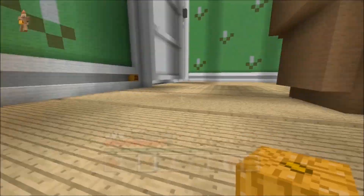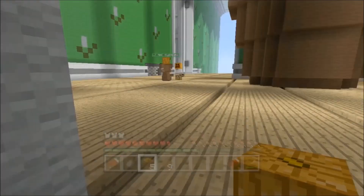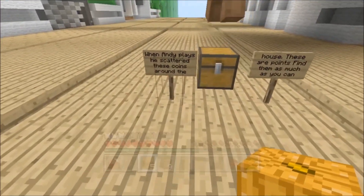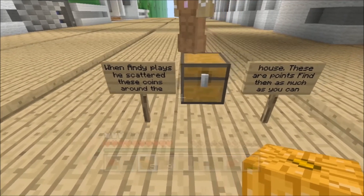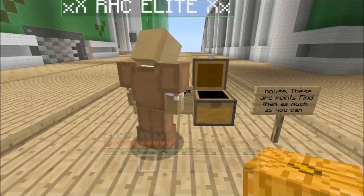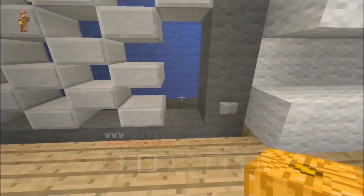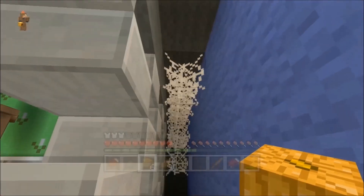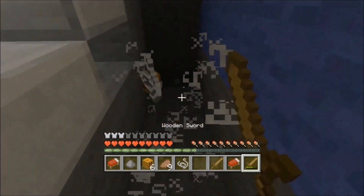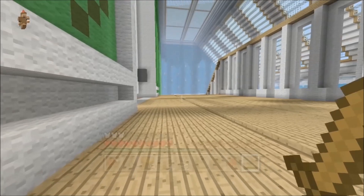Oh my god, that's another one. I want to get this coin. I don't think you're going to be wearing them - they're points. What's this? When Andy plays, he scattered these coins around the house. Find them as much as you can. Oh, there's one in the chest. Okay, I've got six. And there's like an elephant here. Are we meant to go in the air? There's a coin down here. I can break these with my sword. There we go. You're giving me the points to keep hold of them.